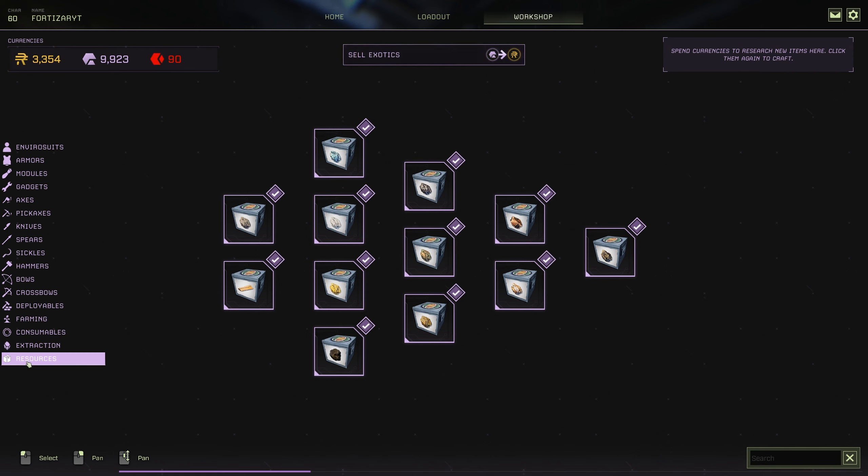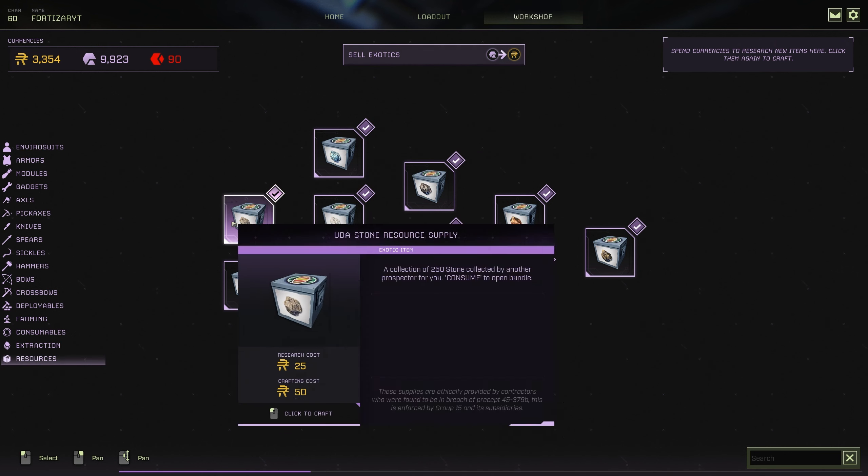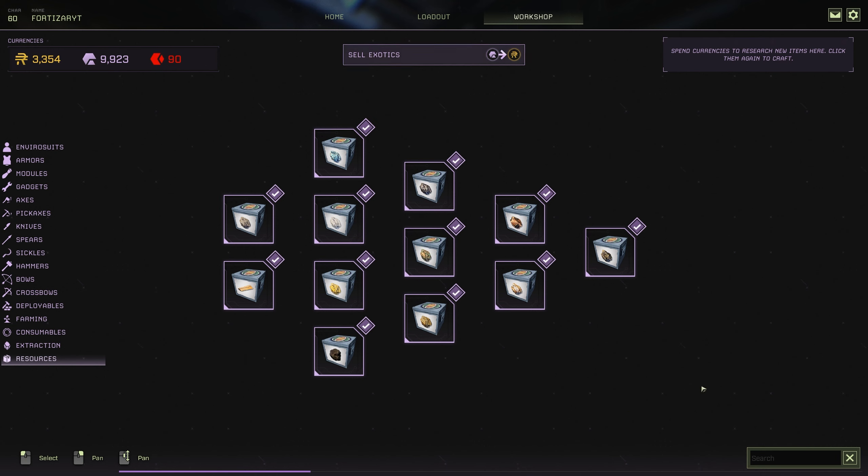If you're on the experimental branch, or come the week 93 update, what you're going to have to do is come to your workshop and go down to resources at the bottom, and then you're going to have to research all of these items if you want them.